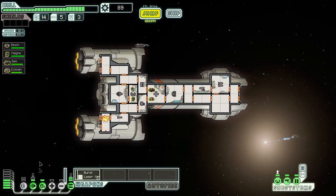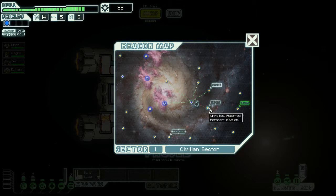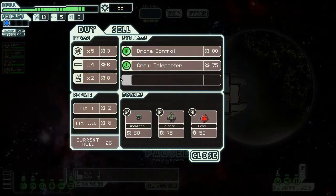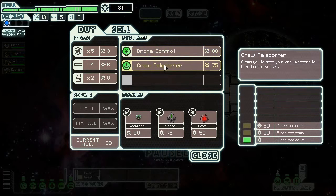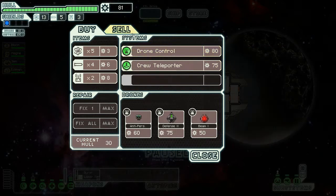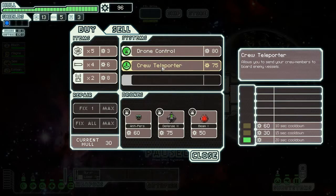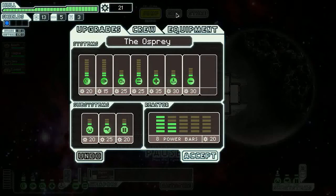I'll avoid them for now. We're good, let's go to the store. I'll fix everything. I could get a crew teleporter — I could teleport my crew and try to take their ship that way. Or I could get drone control. I'll sell the system repair drone and get the crew teleporter instead — that's how I will attack them.